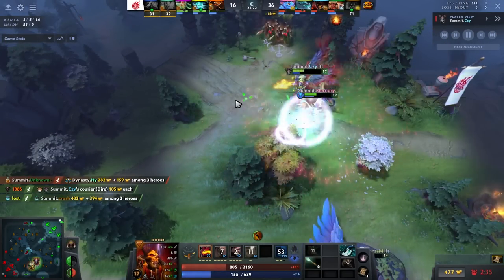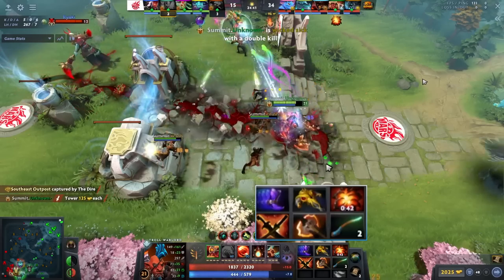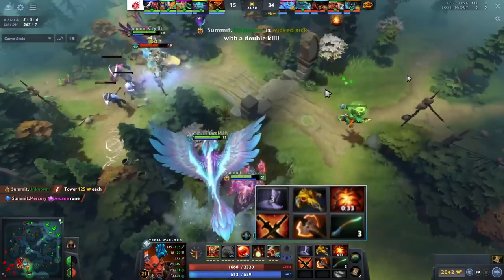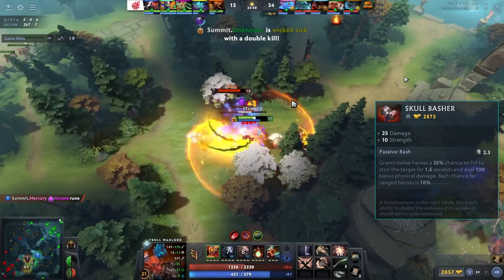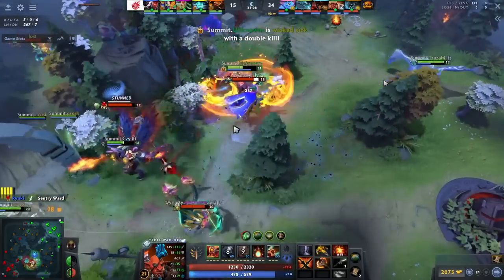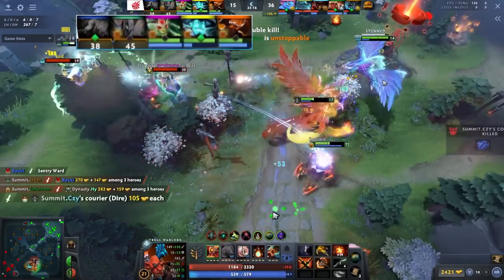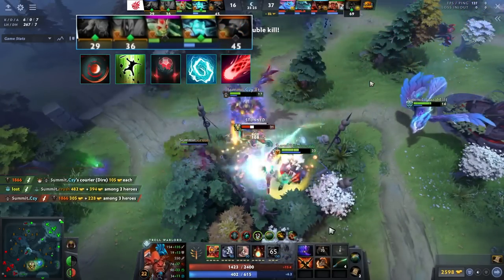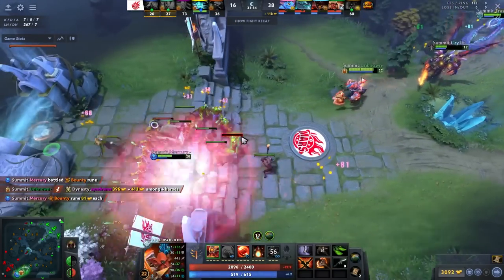Finally, the Troll Warlord went Battle Fury into Sange and Yasha, which I think is a bit suspect. I feel like you can still get kited even with status resistance. I'm not a huge fan of skipping an earlier Basher. But I understand why he wants the Sange and Yasha — the enemy team has a lot of hard stuns: Ink Swell, Telekinesis, Stone Gaze, Storm Bolt, Lasso, Cablebreak. It's a game where your BKB will run out and without Sange and Yasha, you're never going to move.